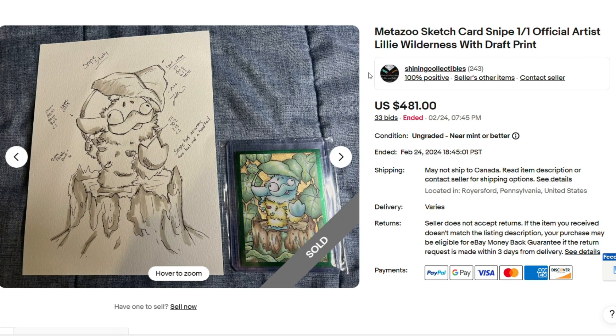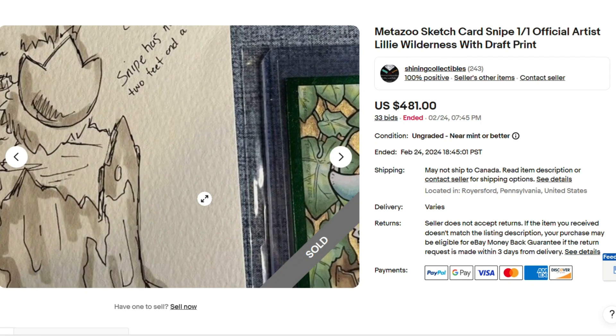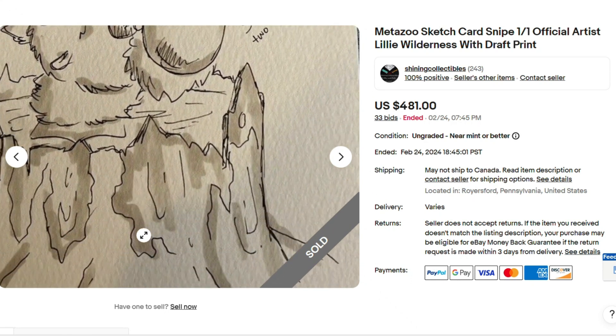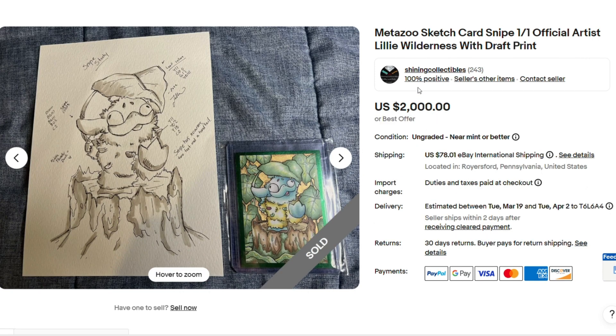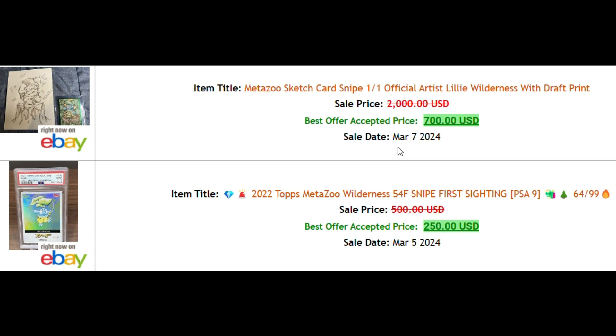Here's something someone in Discord pointed out to me. There's this MetaZoo sketch card, Snipe 101, Official Artist Lily, Wilderness, with the draft print — which is pretty cool. $481.00 — that's pushing some weight, that's crazy money. There's the card, the 101 sketch card, and here's the draft of it. Talk about sample cards — this is where it all begins. It sold on February 24th for $481.00. Now I don't know if the person didn't pay or something, because it's up again with the same seller, Shining Collectibles, for $2,000 or best offer. Maybe the person didn't pay — but it sold with best offer accepted on March 7th for $700.00.